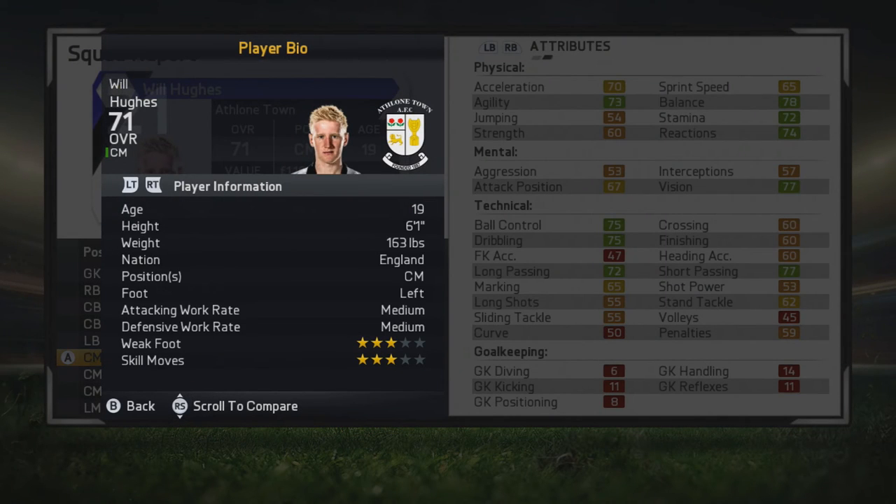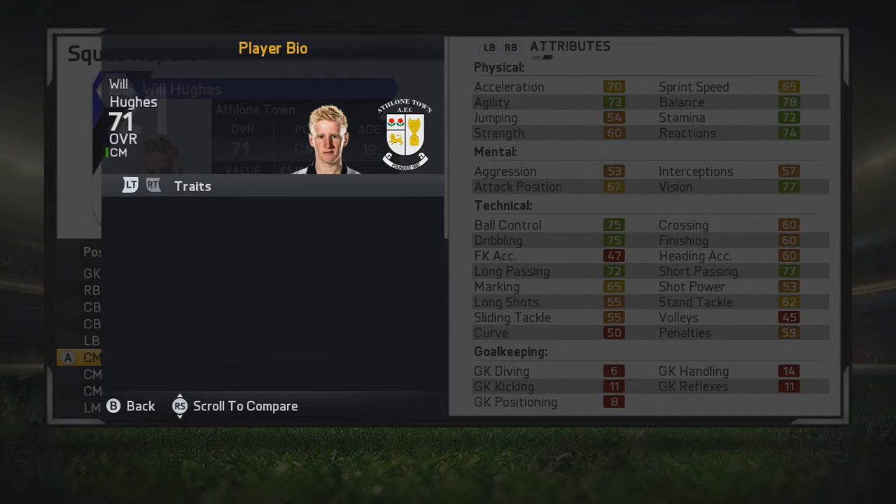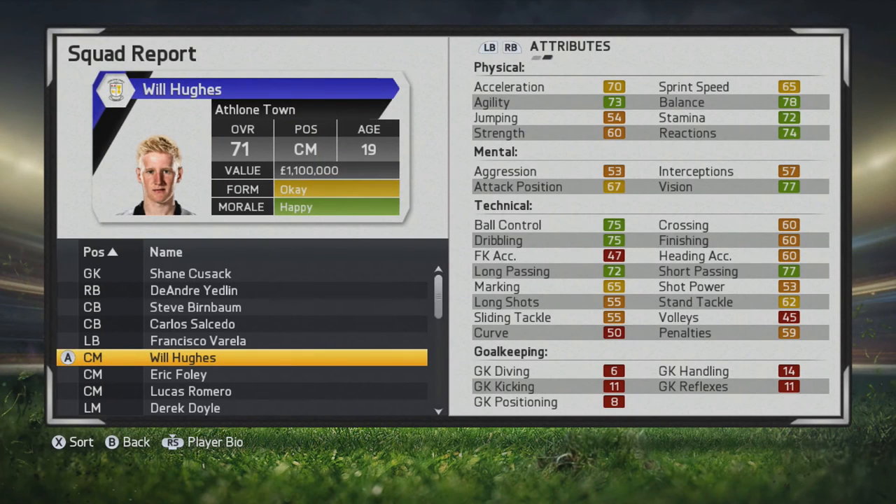He has some great tackle stats for a young player. Passing is definitely his forte — he's a quality passer, already has great vision and short passing. He's 6'1", a center mid, left footed, very balanced for a central midfielder.